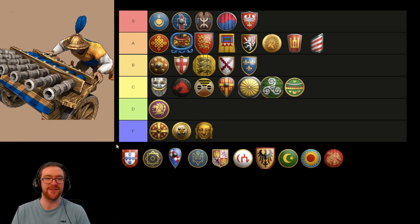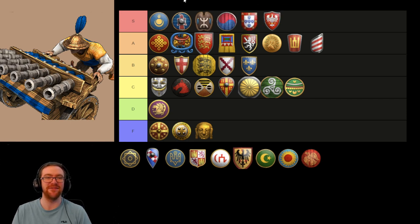Next is the Portuguese Organ Gun. Probably an S tier unit as well. They don't really die to anything in Castle Age except for defensive buildings. You can make a mass of Mangonels, or a really big mass of Knights that does clean them up. But if you're playing without Redemption, without Onager and BBC, good luck dealing with the Organ Guns. And even regular Onager feels somewhat underwhelming against the Organ Guns — you kind of need Siege Onager.